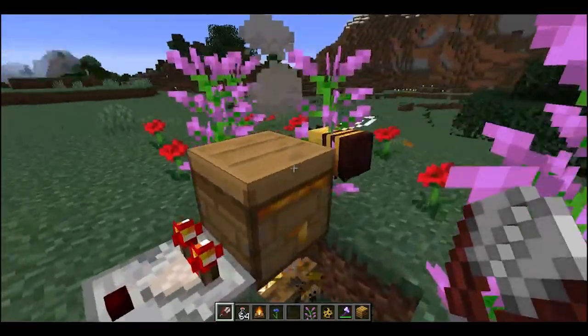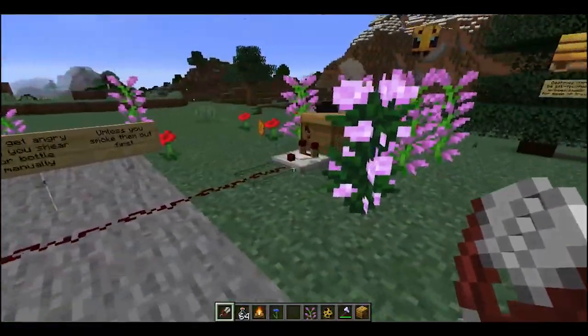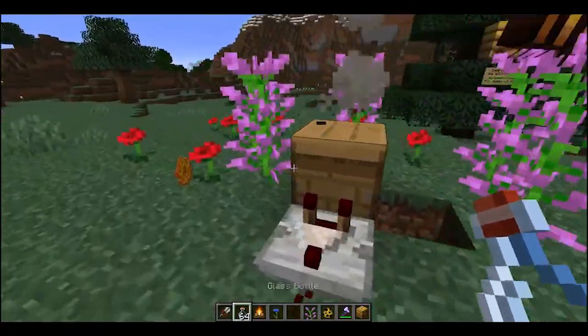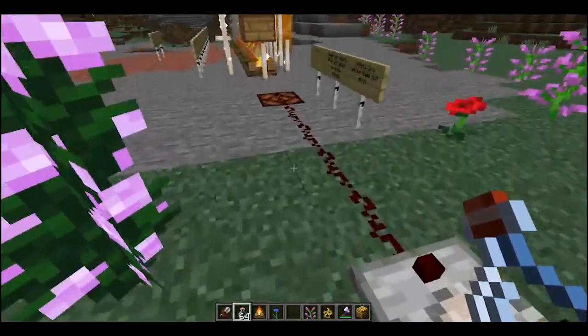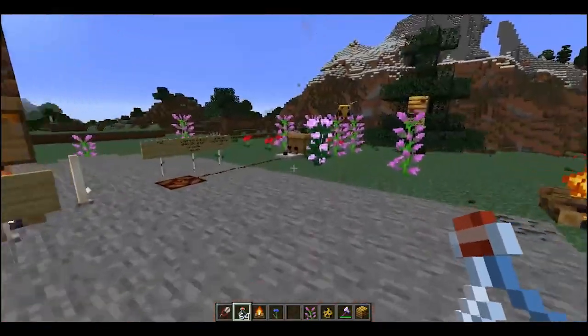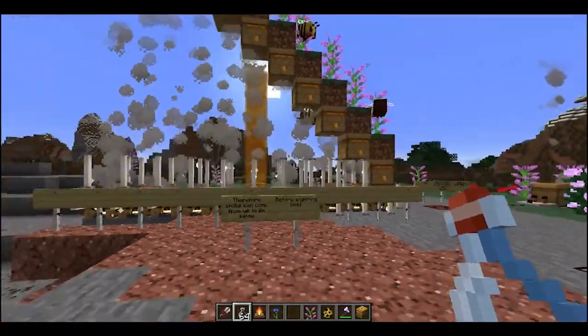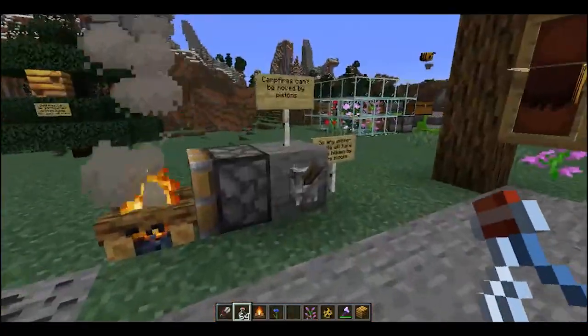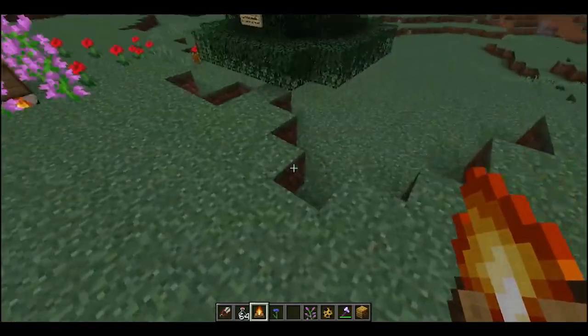We harvest a hive with shears or with a glass bottle — an empty bottle — as long as there is a campfire underneath it producing smoke. That's actually something we might investigate a little bit, just to confirm we can't use an unlit campfire. So basically, what we're going to do here is run that experiment.